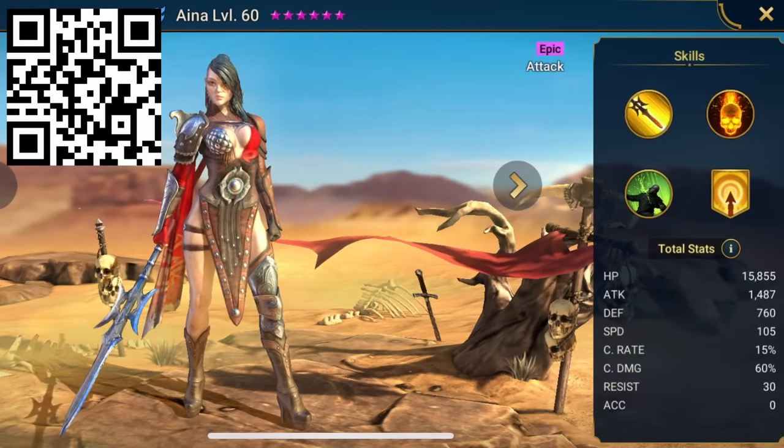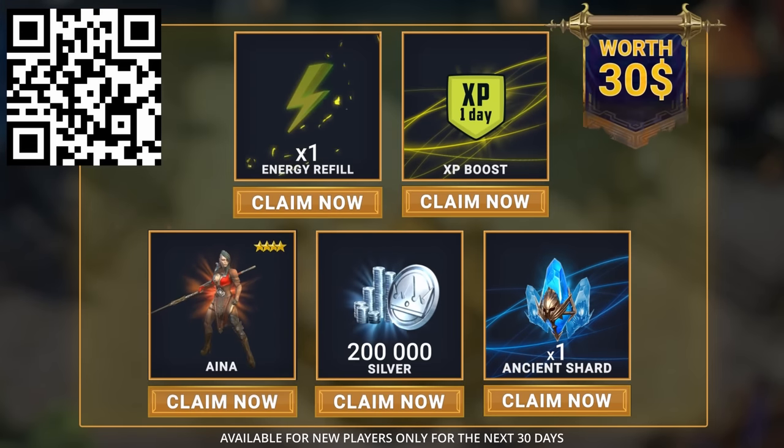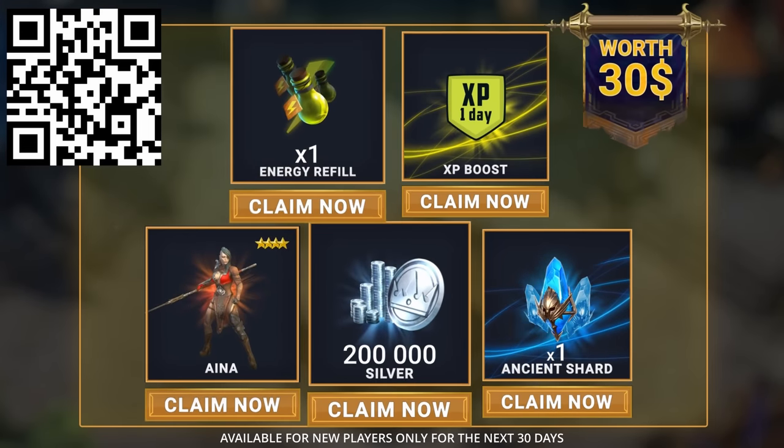You'll get a free epic champion Aina, 200,000 silver, one energy refill, one XP boost, and one Ancient Shard. All this treasure will be waiting for you, so let's start building.